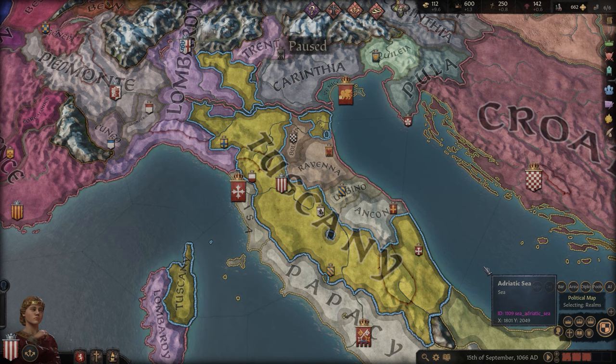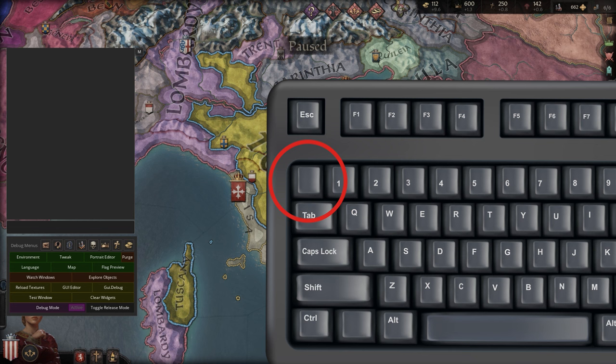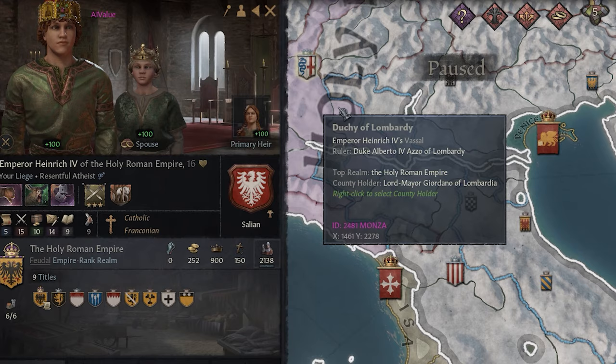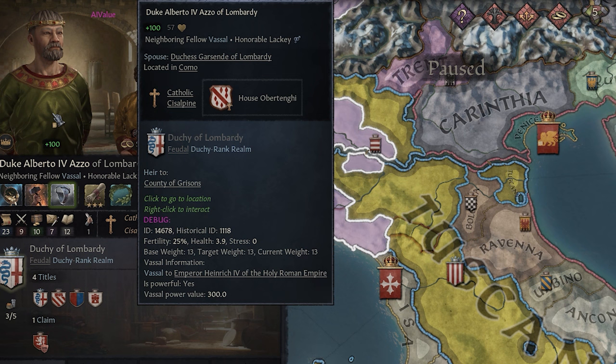Now your game is set for cheats, here's how to input them. While in-game, press the tilde key and in the window that pops up, enter your desired commands. The default amount is 1000, but you can also input minus numbers if you want to decrease a character's wealth or age. And finally, if you don't provide a character ID, the effect will automatically happen to your primary character. So long as you're in debug mode, you can hover your mouse over a given character's portrait to find out their ID.